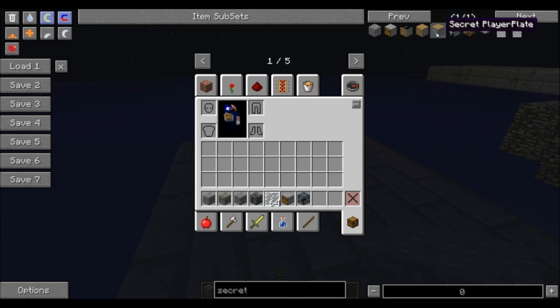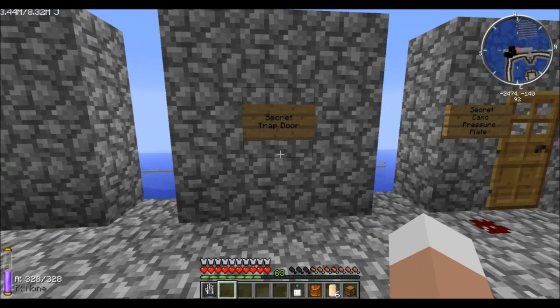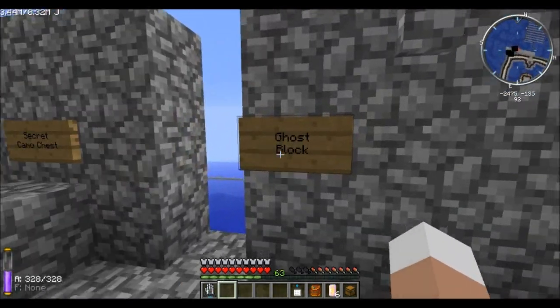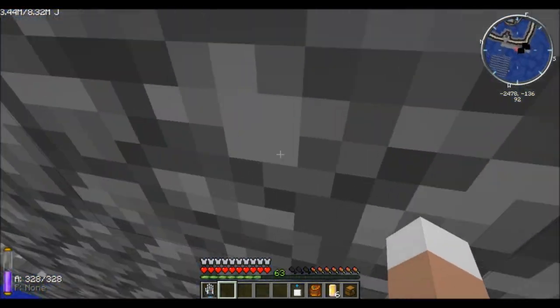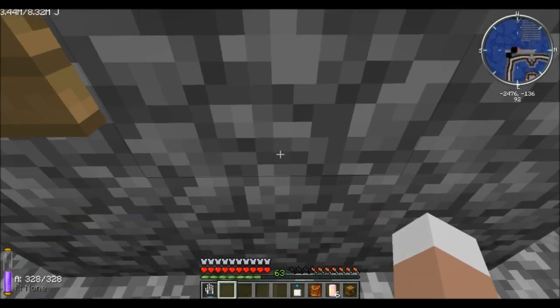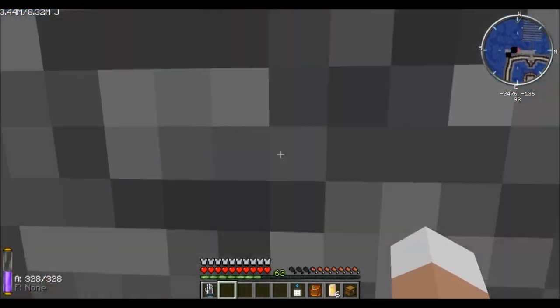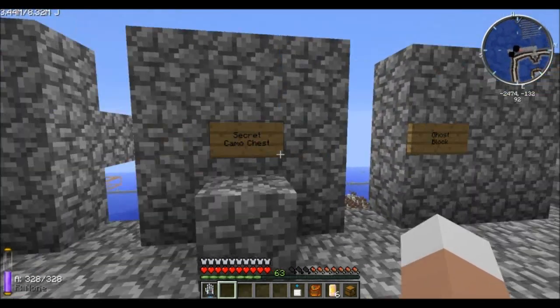Next up we have the secret trapdoor, which is a secret trapdoor just like you would imagine in this mod. We also have the ghost blocks — these blocks look solid but you can actually walk right through them. You can also power them to disable that functionality; you'll have to power each block individually. Once you release the power, you can simply walk through again.